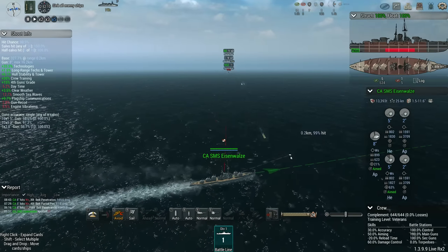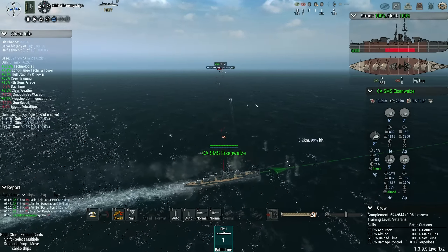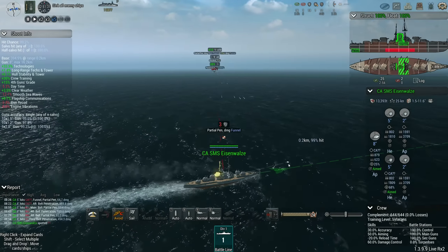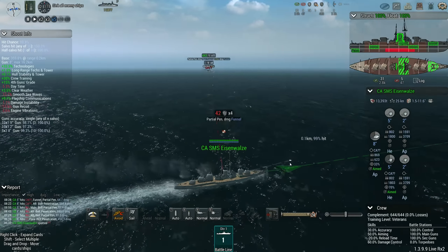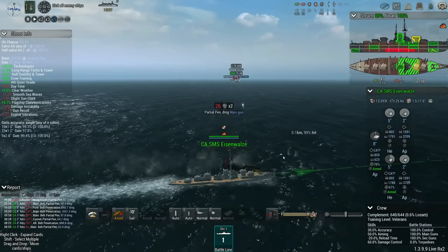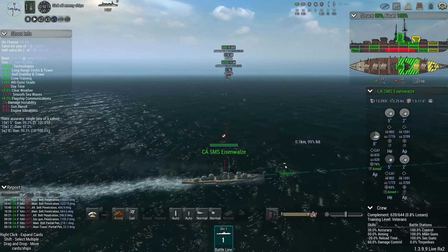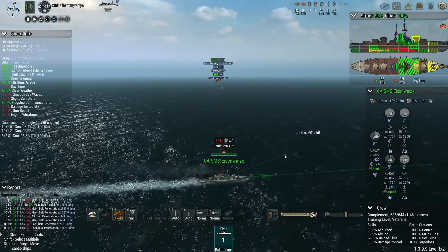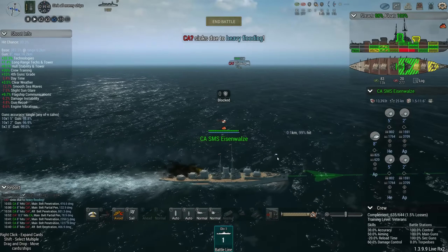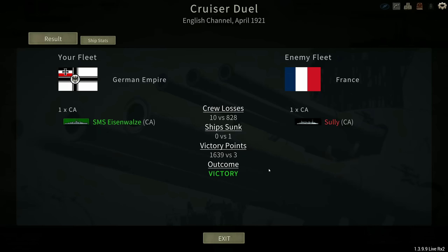When I was messing around just trying to learn how it worked, I removed the armor limits completely — because that's a thing you can do. It's pretty fun, but it does cause the AI quite a lot of problems because if you take the limits off, it gets into a situation where it will try and give a ship 400 inches of armor and then can't complete the design process. So it's a funny mod but not really a practical one.